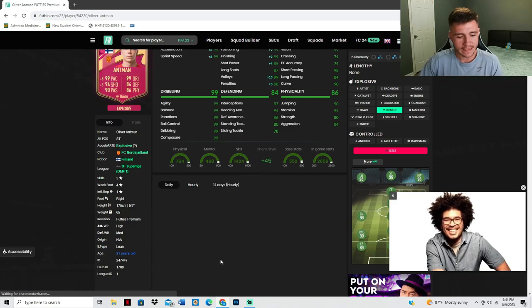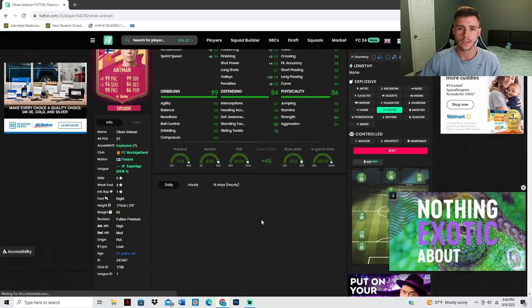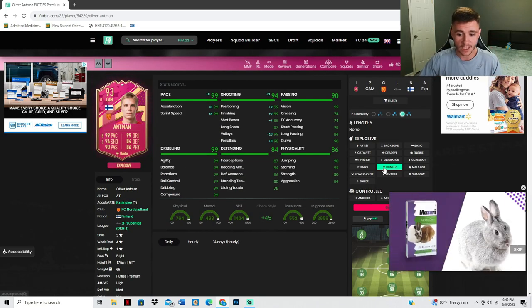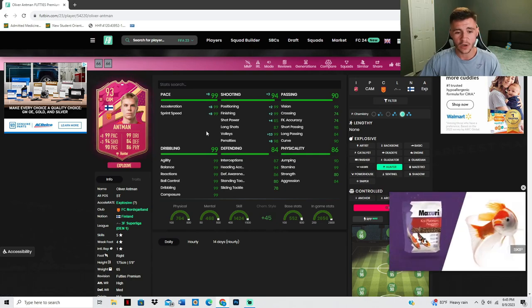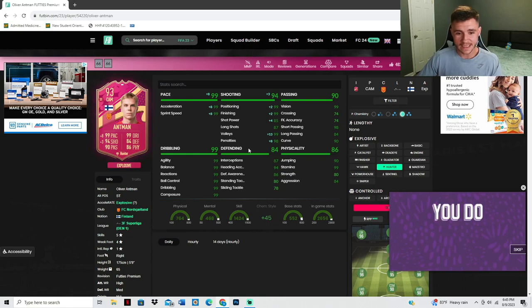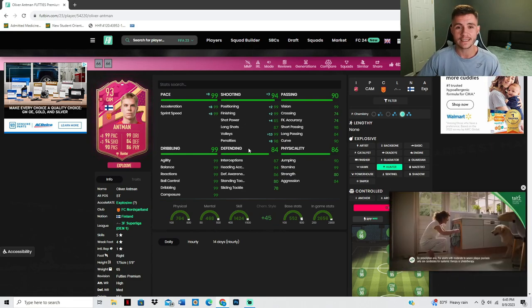Jumping over to Footbill, he has the lean body type and can have both the explosive and controlled acceleration types. Personally, I really want to test out the card at the striker position, so I'm going to give him the Hunter chemistry style. It's going to give him 99 pace with 94 shooting — so we'll have 99 pace in game, 99 attacking positioning with 99 finishing, and also 99 dribbling.